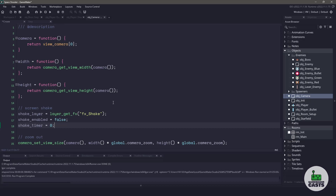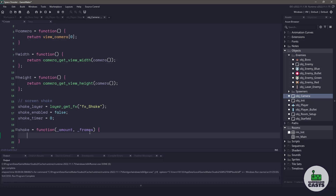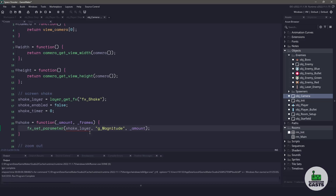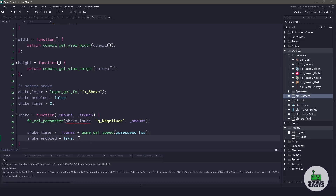I have a variable to tell me whether or not it is shaking, and then a timer. For the actual shake function, I'm going to be storing it on this instance itself. We're going to take an amount and the number of frames to shake. Using the new filters and effects, we can easily set the parameter — in our case, we're using the G magnitude parameter, and we're going to set it to the amount. Then I set the two variables: the number of frames coming in gets multiplied by game_get_speed. That's a bit tricky because it's not really frames — it's going to be the length in seconds, so you might want to change that. We also tell it that the shake is enabled.